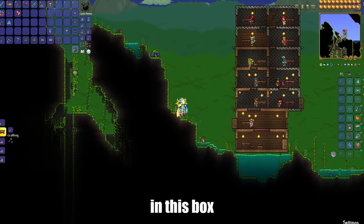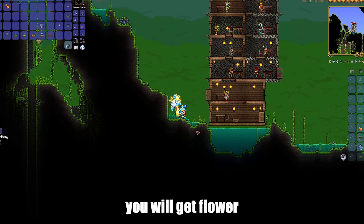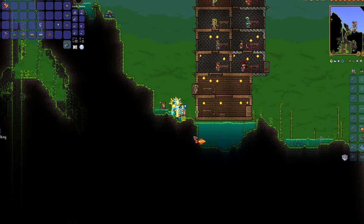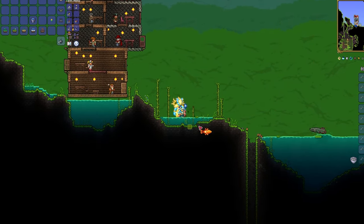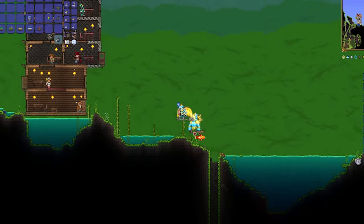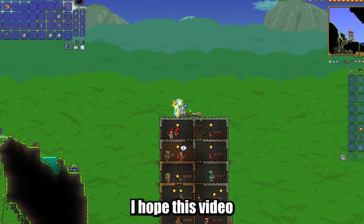To plant a flower in a box, first find that fully matured flower and break it. You will get the flower and seeds additionally. Use the seeds with the left mouse button on the planter box to plant the flower.